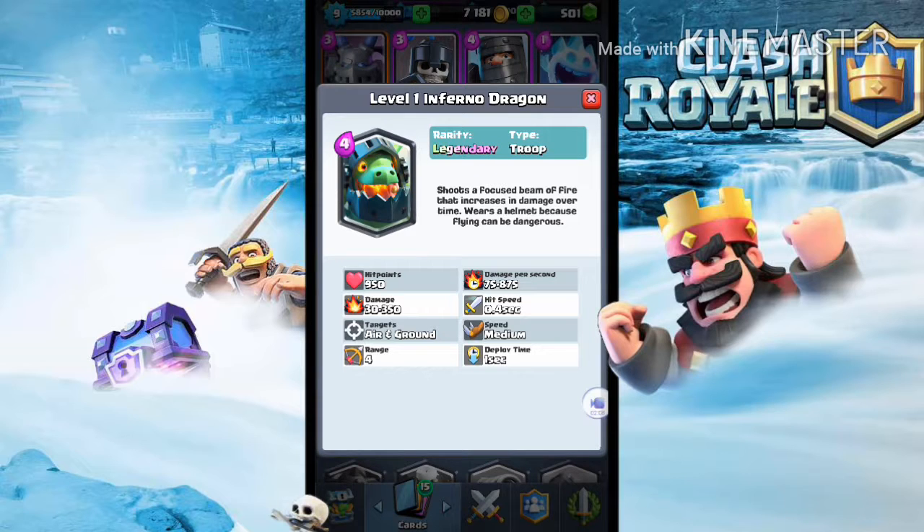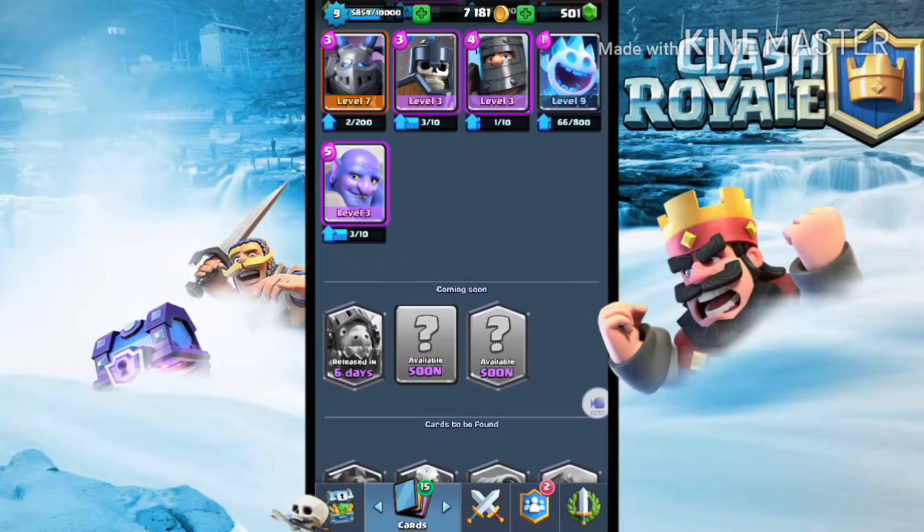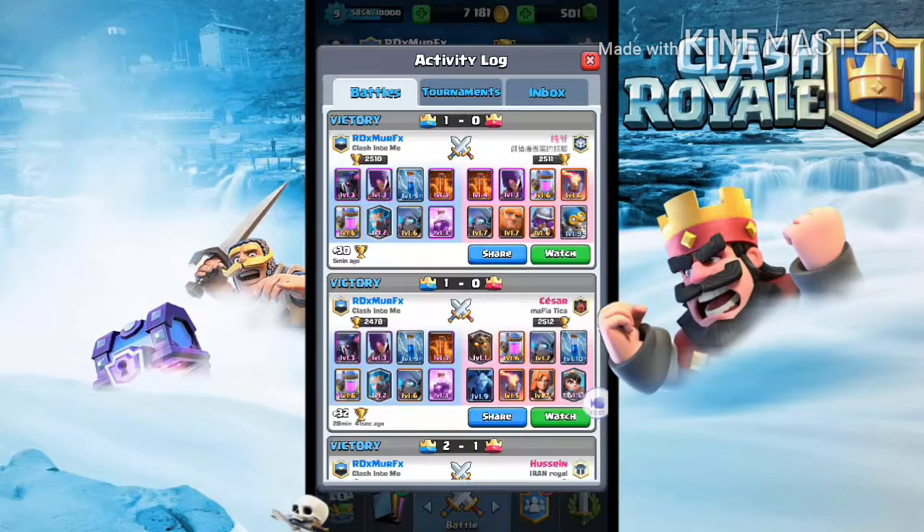The second card coming is the Inferno Dragon. This card looks amazing and so fun to play, but I think it's going to be broken - just like how the Inferno Tower obliterates troops so fast. It's a four elixir card that attacks enemy towers, which is pretty overpowered. One question is whether this card will retarget when zapped like the Inferno Tower does. You can check out gameplay from Eclipse and Azure on their channels.